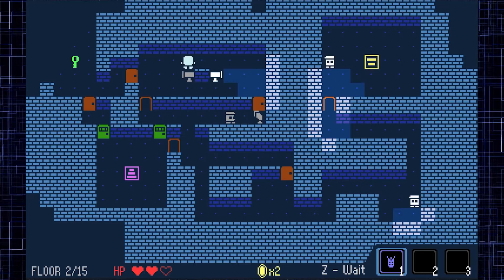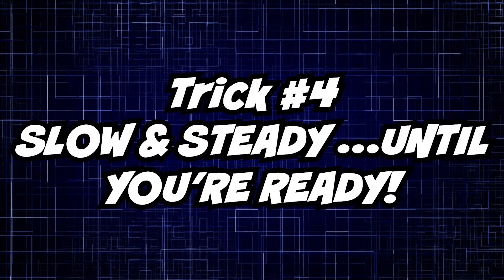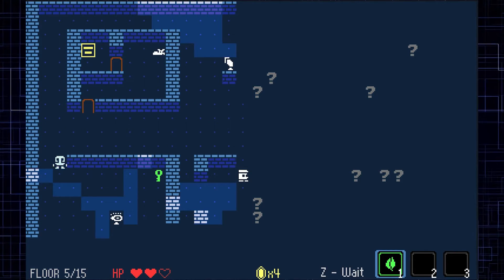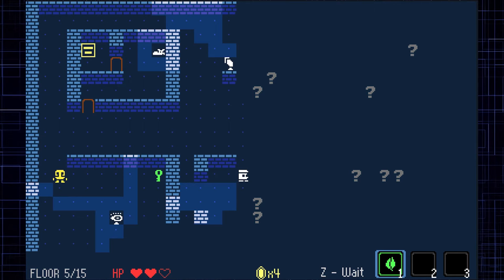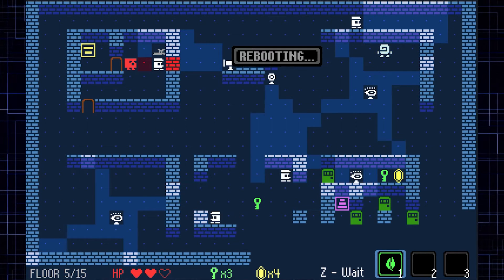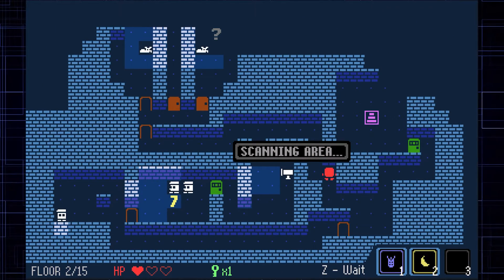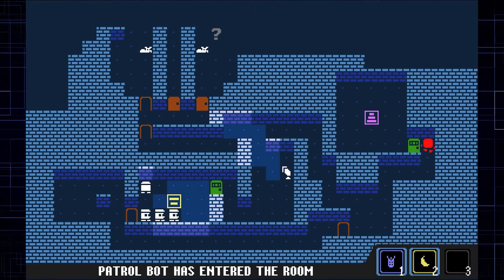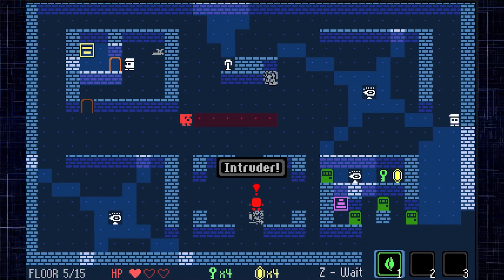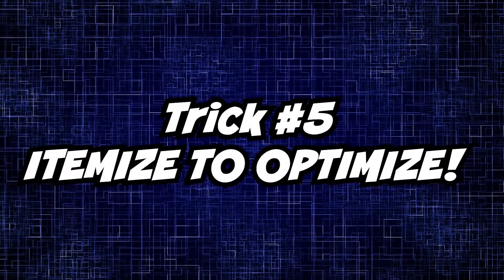Trick number four: slow and steady until you're ready. Speedruns are fun, but to keep your heist going you'll want to take your time navigating the obstacles spread across the tower maze — that is, until you've been spotted, or when the pink staircase is in sight and there's nothing left to collect. Those are the best times to hold down those arrow keys and get moving.